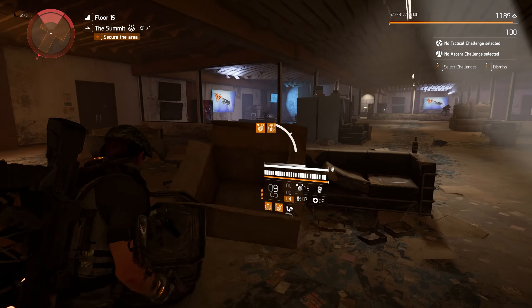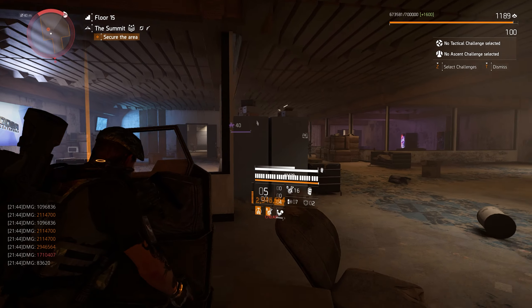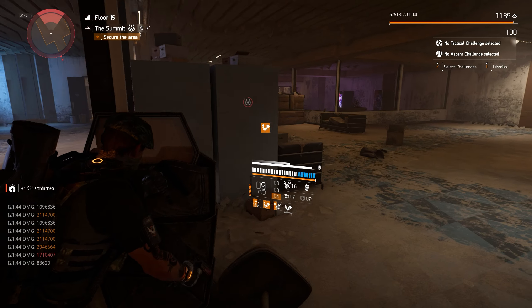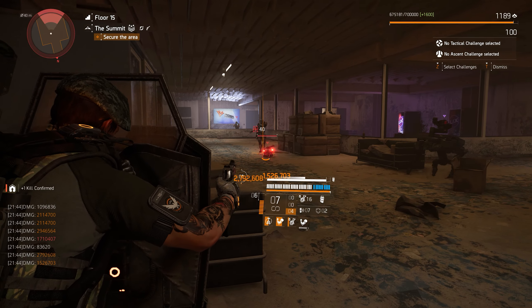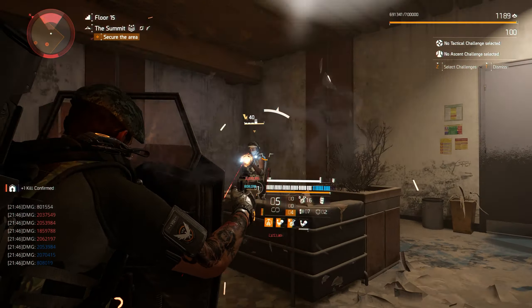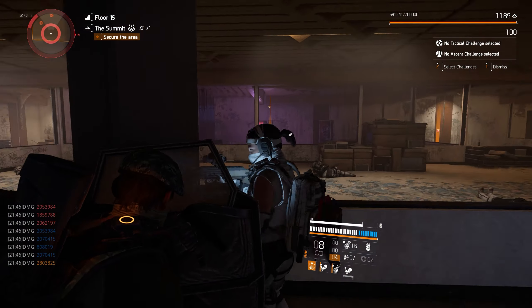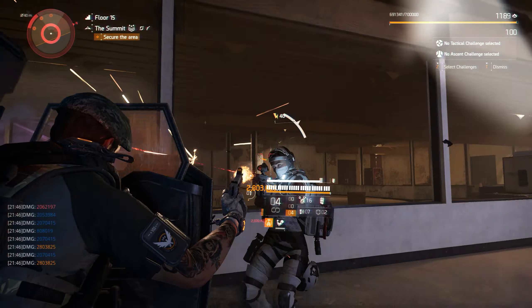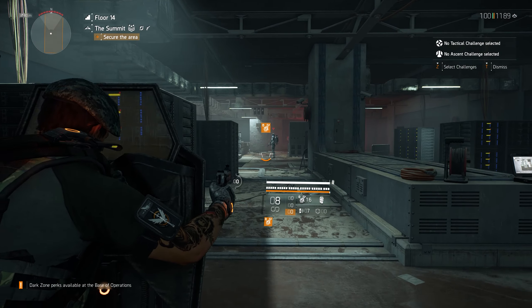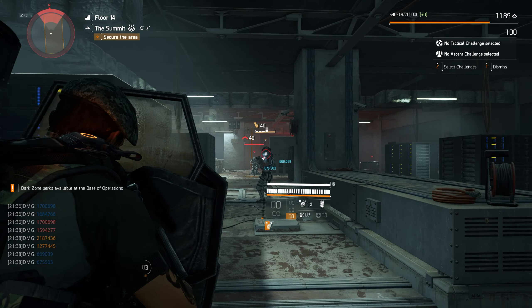I wanted to share my template for the best tank build for solo players on legendary summit. With this build you can hit over 2 million crit damage on the head, and even with body shots you're over 1 million damage. You are still a walking tank — if you play it right, you're not going to be dying at all.